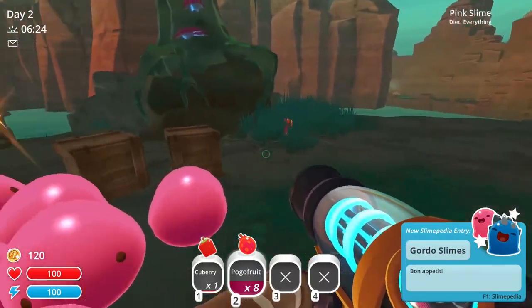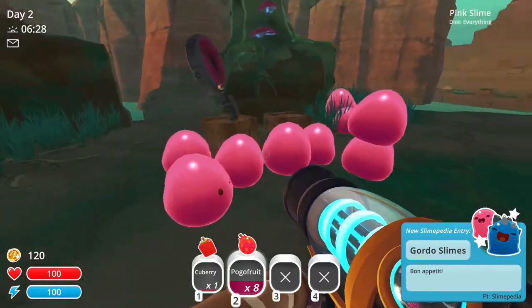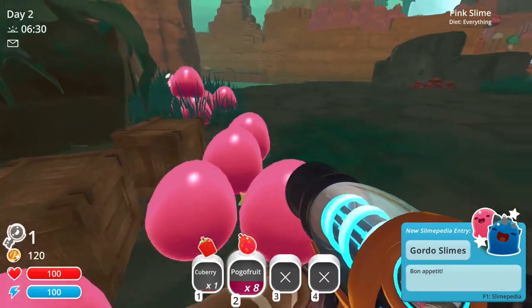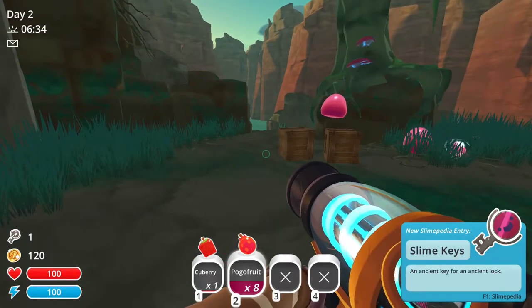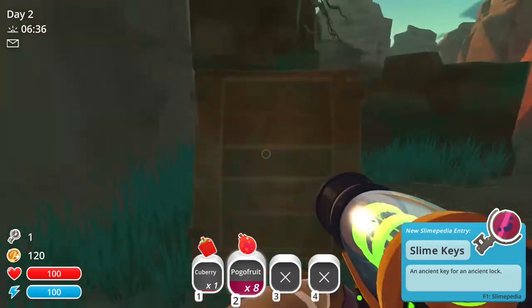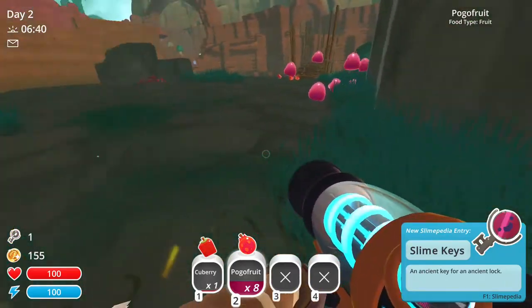That took me about 32 vegetables and a couple of fruits. It'll then drop a slime key, which you can use to get through those doors. It'll also drop all these other slimes, a bunch of fruits, some chickens, and all that stuff.